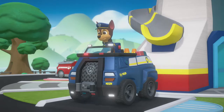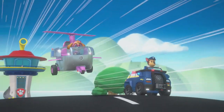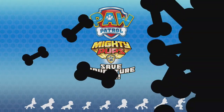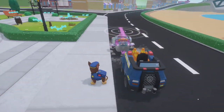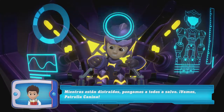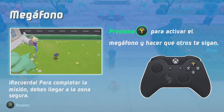¡Chase! ¡Sky! El robot de Harold ha causado mucho daño al Ayuntamiento. Mientras están distraídos, todos vamos a un lugar seguro. ¡Adelante, Pawpaw! ¡Megáfono! Presiona el botón de acción para activar el megáfono y que los demás lo sigan.